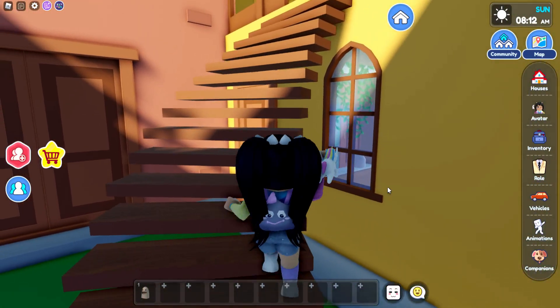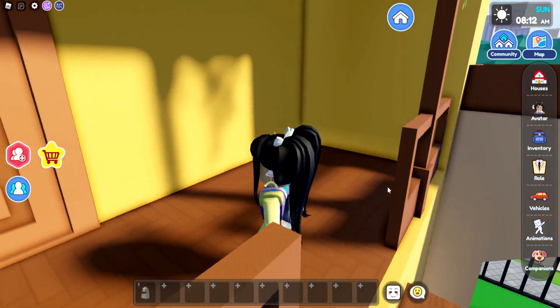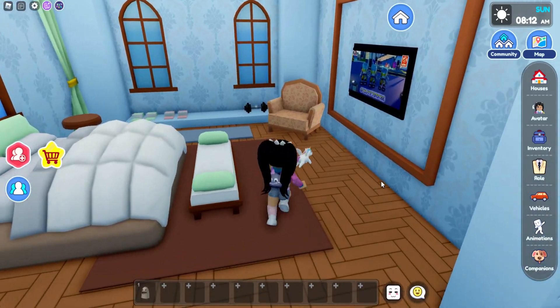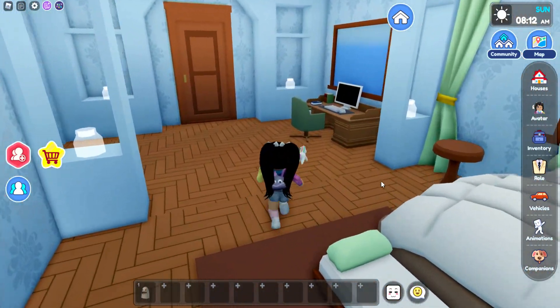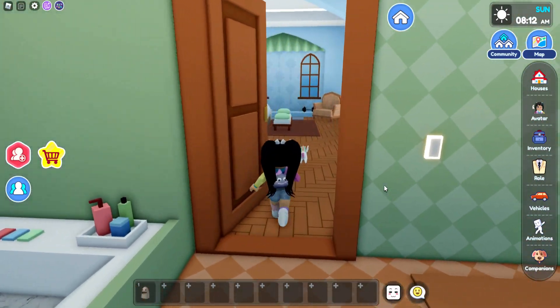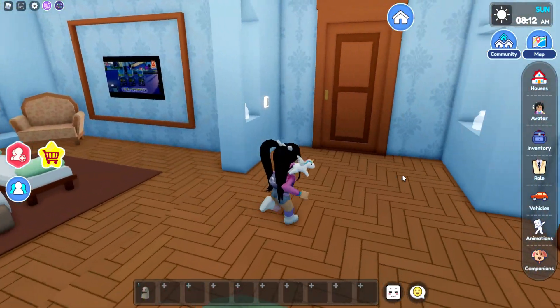Make sure that you guys do grab that little shaped rock on the side. Then if we go up, this is going to be the first room. We have a cute little bedroom area in here and then a bathroom over to the side with a large tub — super duper cute.